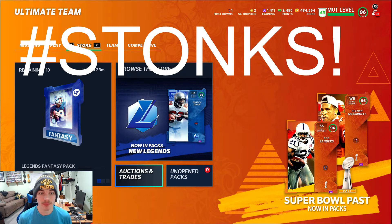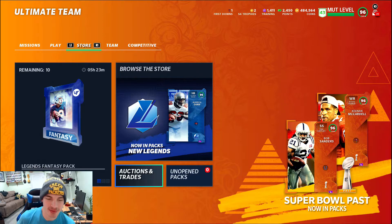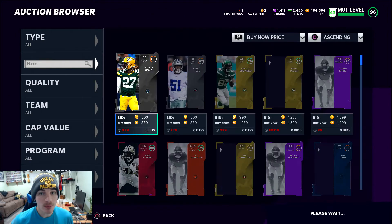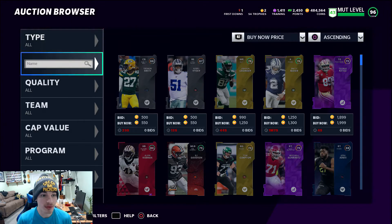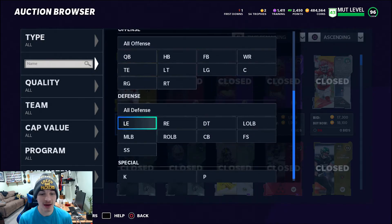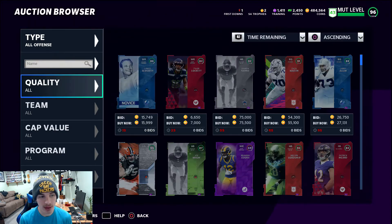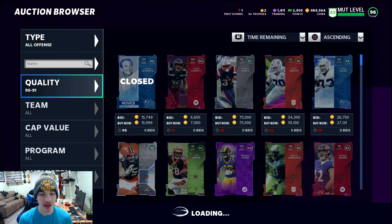We're gonna go into the auction house — auctions and trades, auction house. We're gonna be searching for 91s and 93s. The 91s are gonna get us 7,100 training and the 93s are gonna get us about 15,000 training. First we'll put it on all offense and filter quality 90 to 91, and we're gonna be searching for the Legends program.